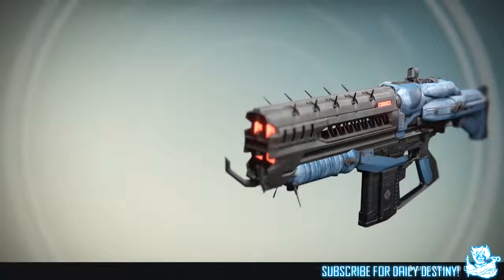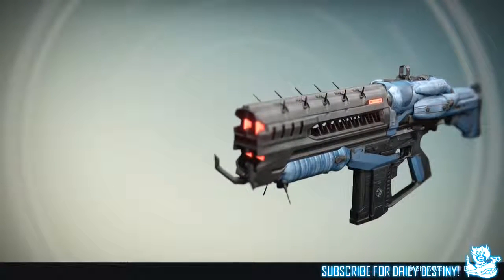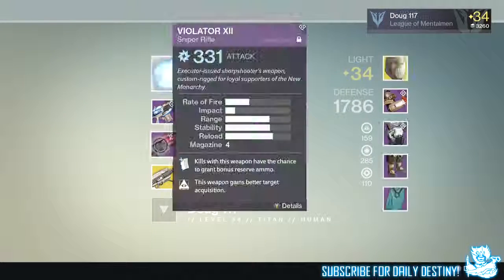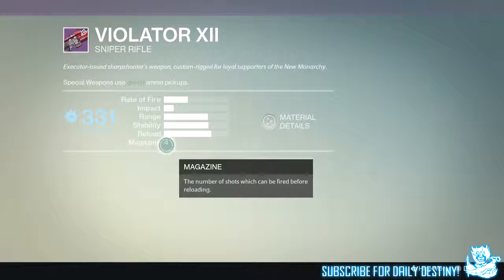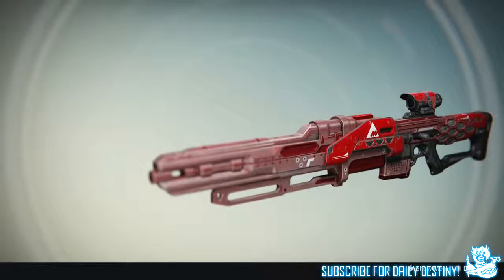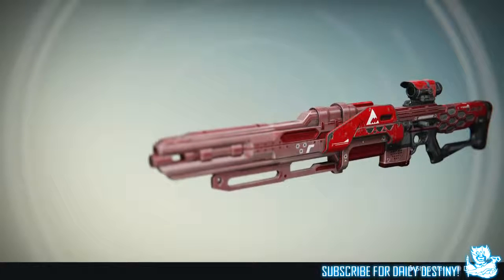You can also see he's got the Villainy 12, which is a new sniper rifle — one I'm going to buy today. He got it from a package, the lucky son of a gun. And then you can see his Gjallarhorn, the 365 attack version, which he got from the level 28 Prison of Elders.